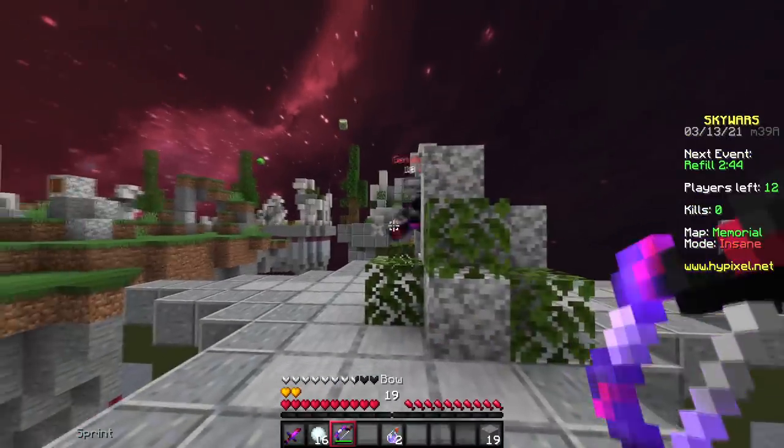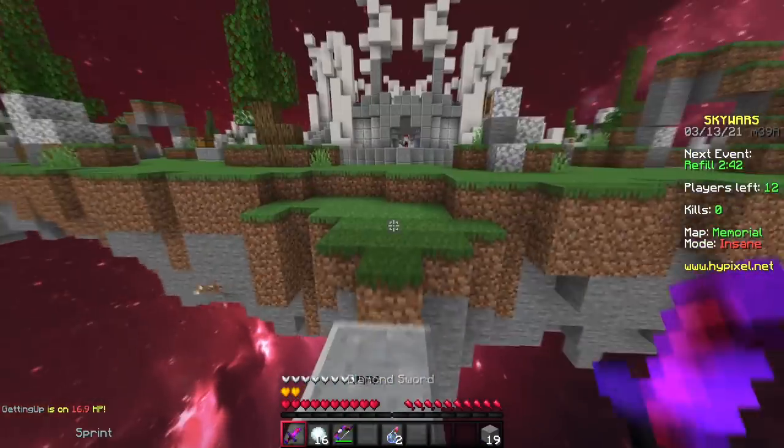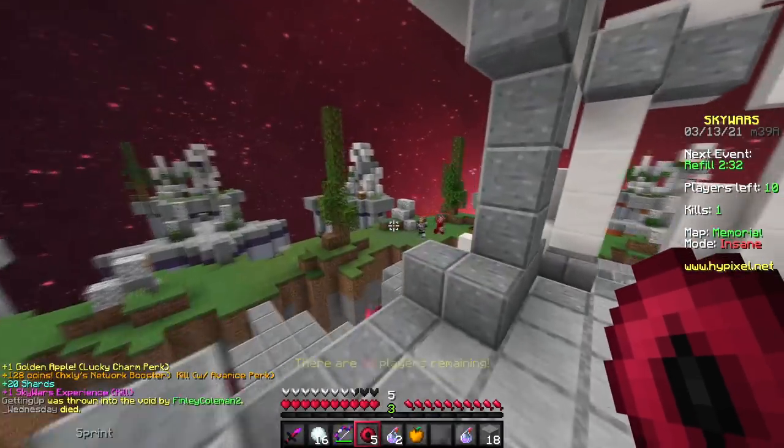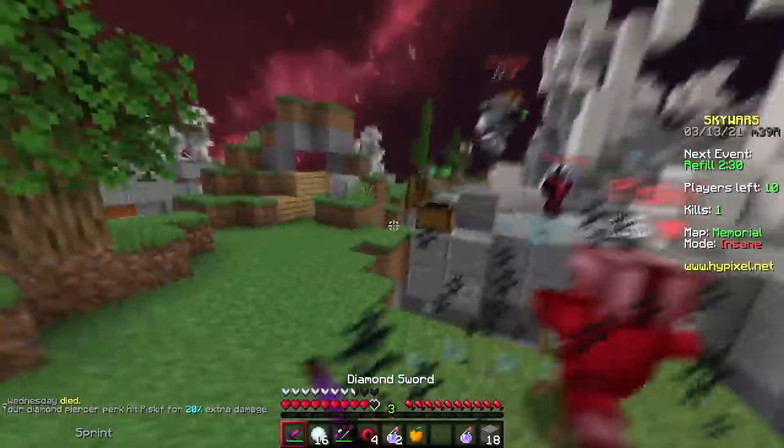Here's the custom bow animation. That actually killed that guy — that's quite funny. Here are the pearls. I think the pearls look awesome. I have like this black eye in the center of them, kind of like the eye of ender, but on the pearl obviously.